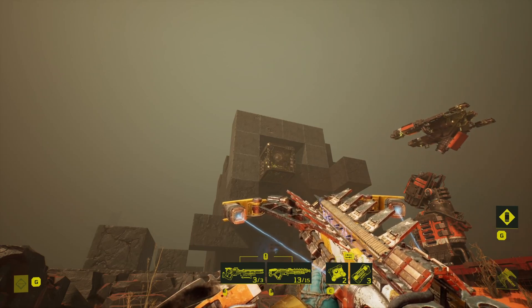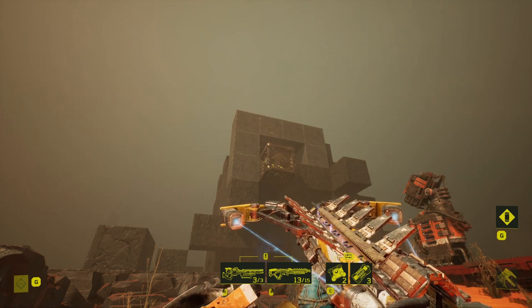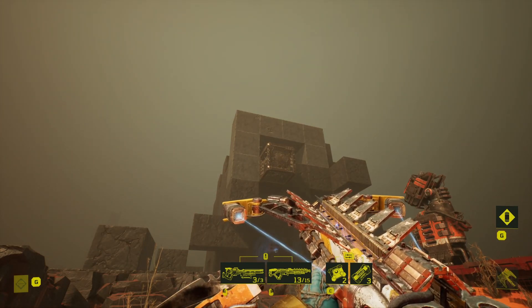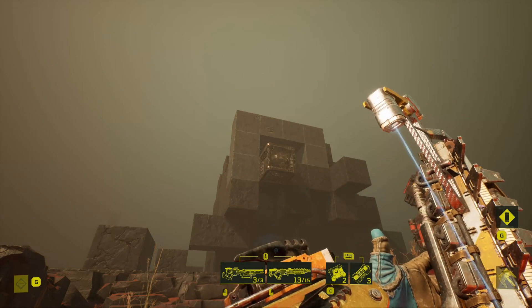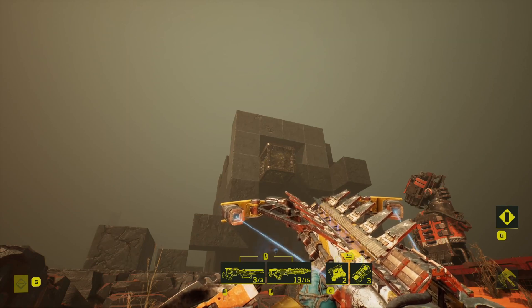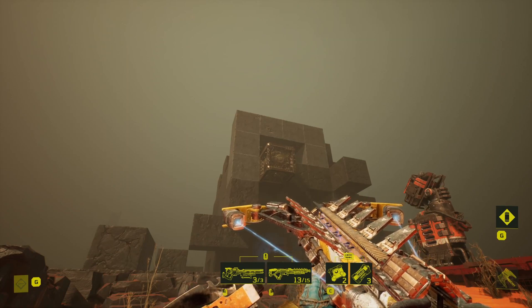The arc barrier and deployable shields will, of course, block it. Other plasma sentinel shots will block it. Guard projectiles will block it. Grenades will blow it up. Basically every piece of raider equipment and most of the traps currently in the game, with the exception of the sledge blade, will counter the projectiles that this thing fires.